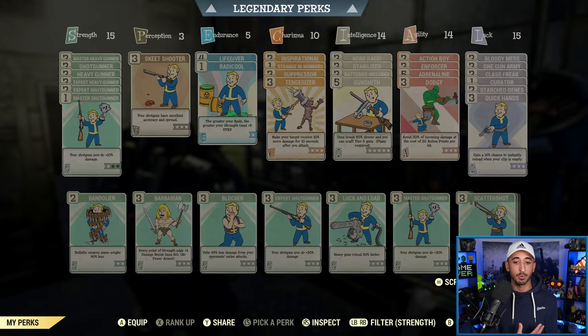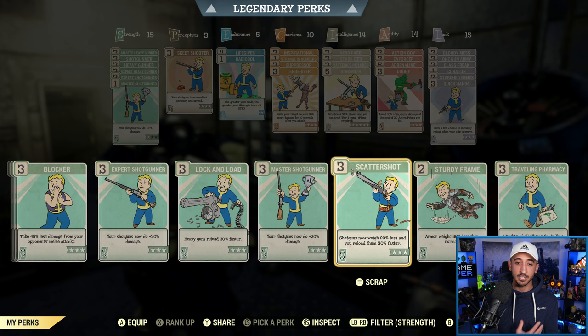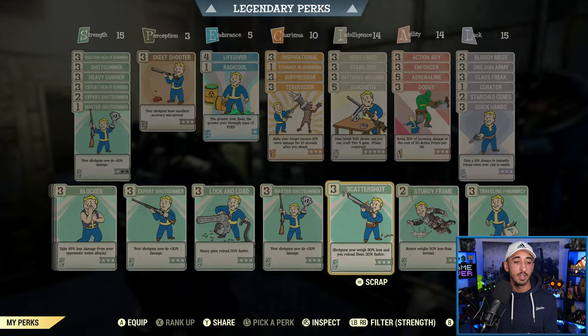Definitely do this if you want to maximize your damage, though there are other perk cards you can equip here. For instance, you can have Lock and Load to make your reload speed faster, and there's also a shotgunner one — Scatter Shot — that actually makes your gun weigh less and also reload faster. So if you want to use those instead, you can. But I would suggest going with this method if you want to maximize damage.